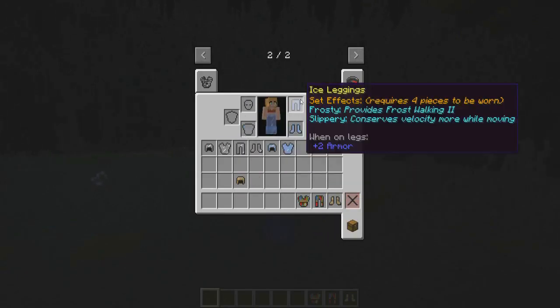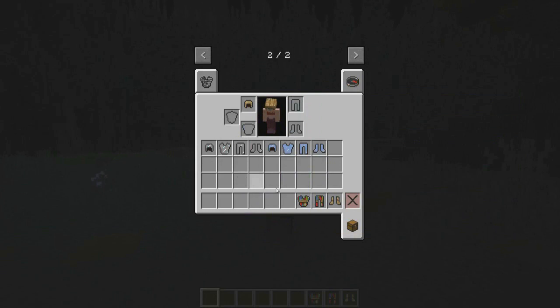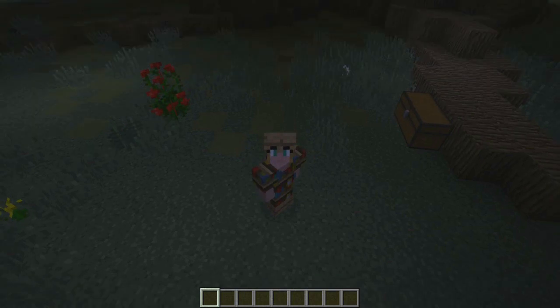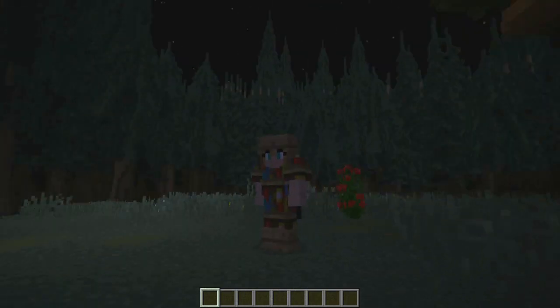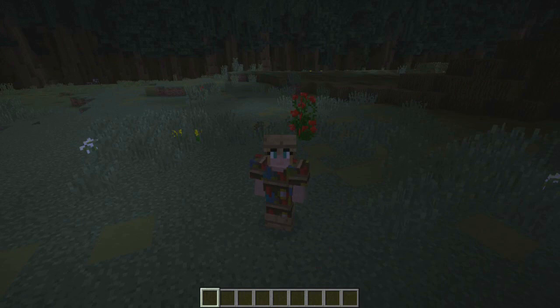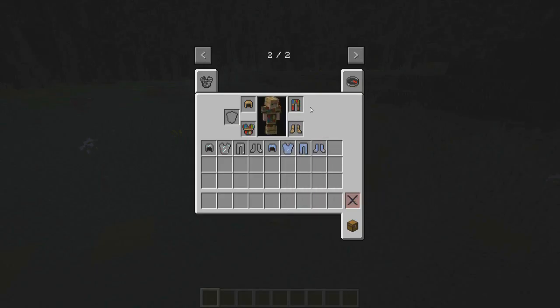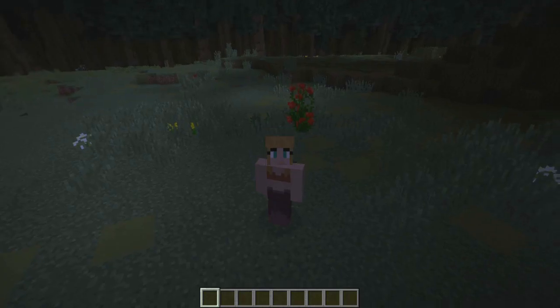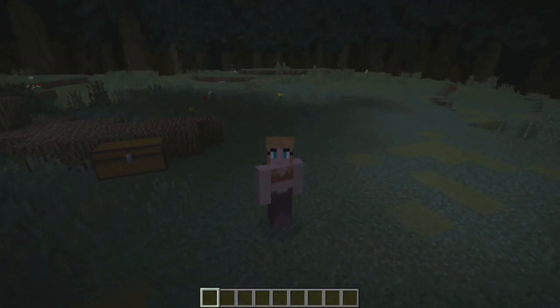Now let's try on the bookshelf armor and then we can get to fighting zombies and test out how good these armors are. I like this one — you want to read a book? Come get it from me, I'm wearing the bookshelf! Okay, I'll be right back while I pick out three or four armor sets to test.